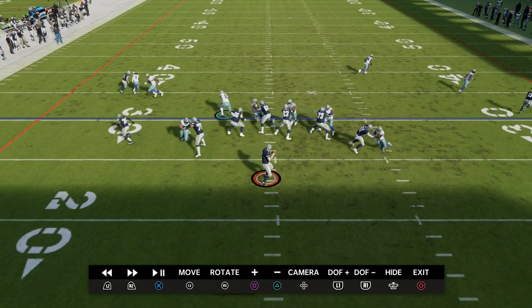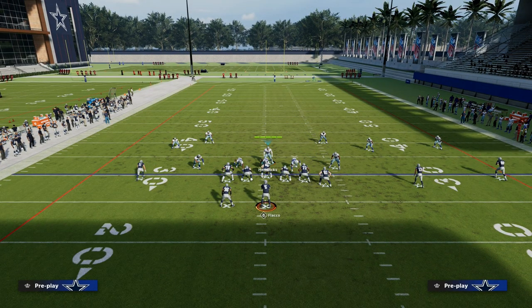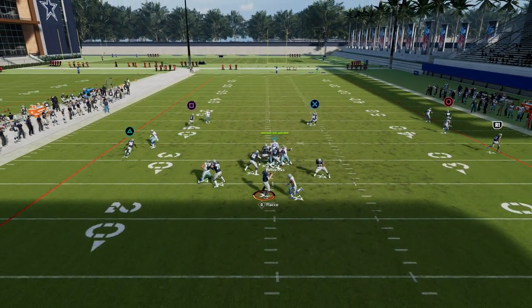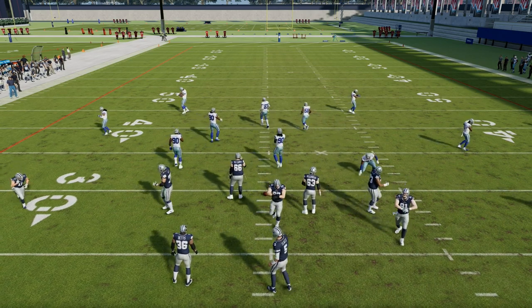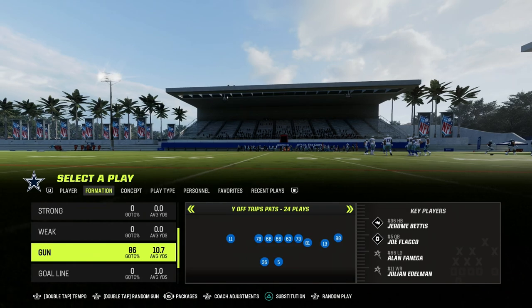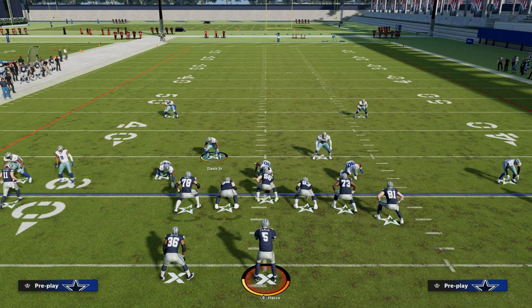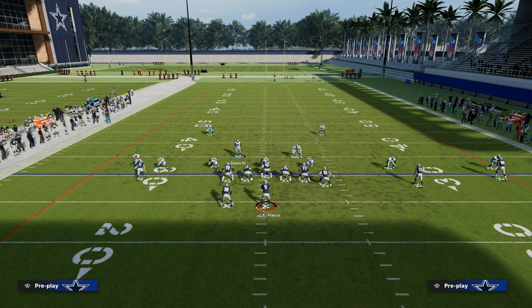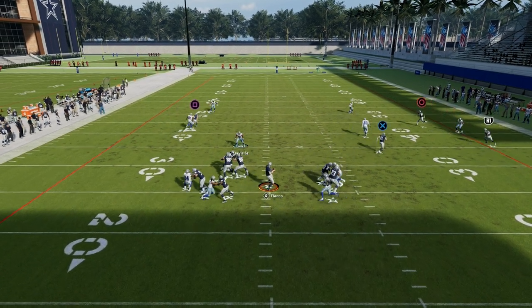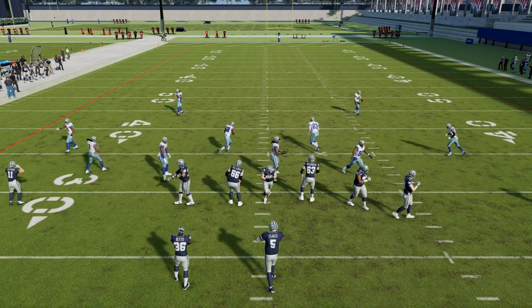Another underrated thing you're consistently getting with this defense is really good interior sheds. One of the big problems with the Dollar meta is that in Dollar they won't shed up the middle. For example, in Dollar DB Fire 2, you can't really neutralize the running back as well because you're not looping — you're not contain rushing, just the stock rush angles. So the running back will typically block the blitz. And if the quarterback steps up, he can buy significant time against that defense.